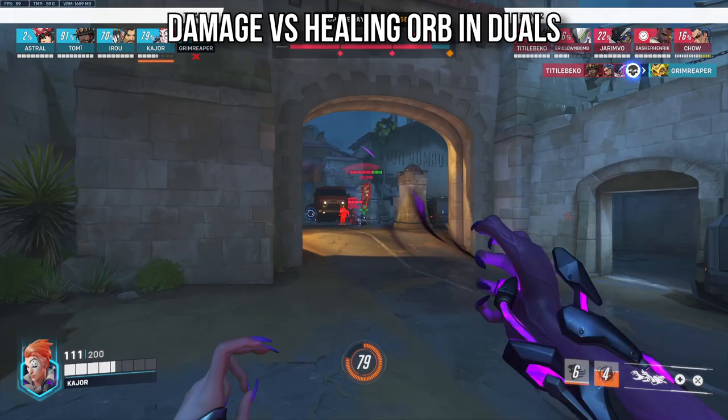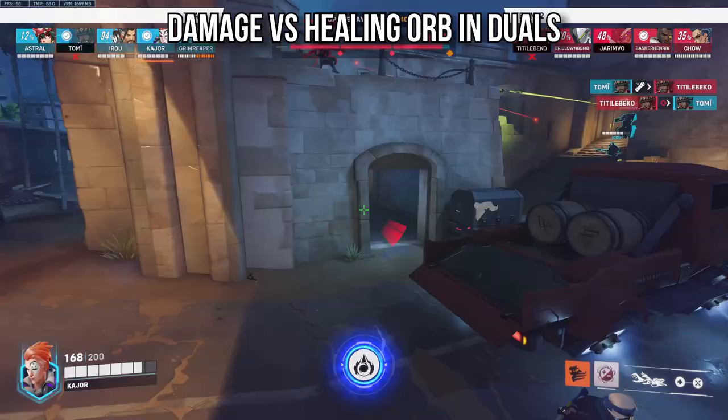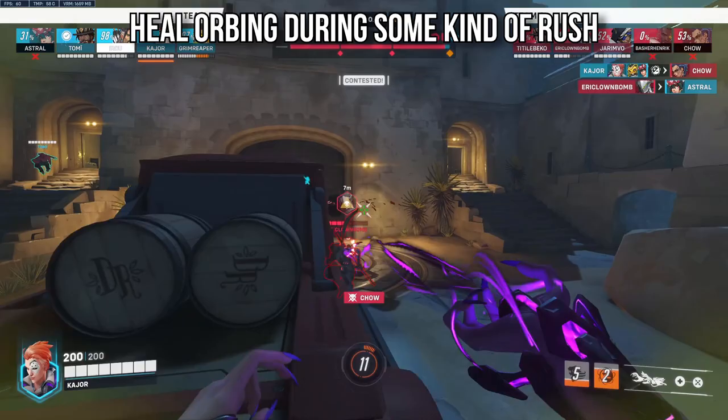When you're dueling, which orb do you use? Honestly, it depends on the matchup. In most cases if you're fighting someone alone, damage orb is the better call. But if you're dueling someone who's pocketed, either damage orb and focus their Mercy — especially considering the recent Guardian Angel nerf — or heal orb for more sustain and just buy time. Keep in mind that if you're in a 1v2, the rest of your team are in a 4v3, so if you can waste as much time as possible in that 1v2, heal orbing to keep that trade going is actually worth it.